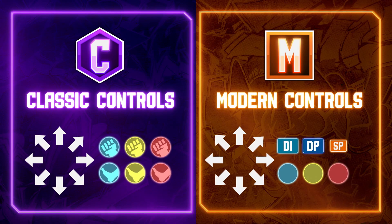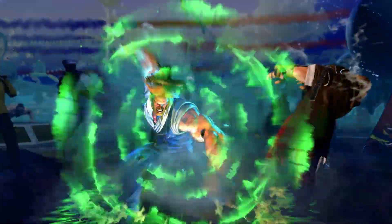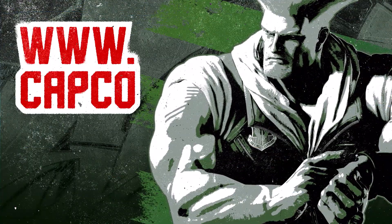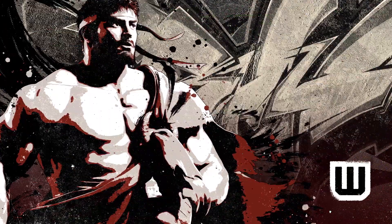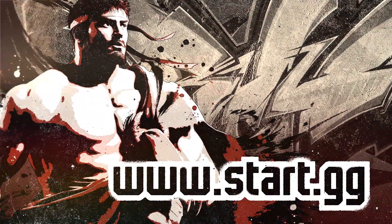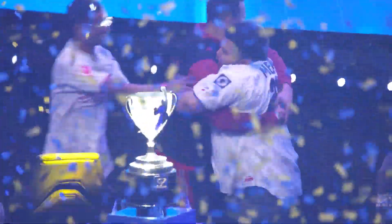Don't forget, both Modern and Classic controls are accepted in the CPT, so be sure to familiarize yourself with both control styles. When it comes to signing up, the process is simple. Visit CapcomProTour.com to find details about events in and around your area. Each tournament will have a corresponding page on Start.gg where you can register ahead of the deadline to lock in your place in the tournament bracket. By winning a CPT event, you automatically qualify into the big show that is Capcom Cup.